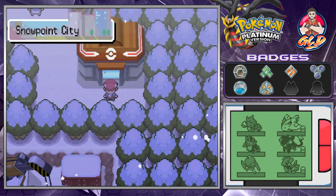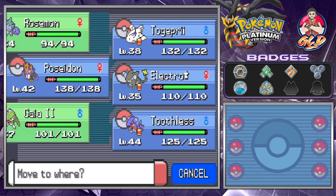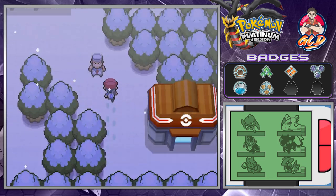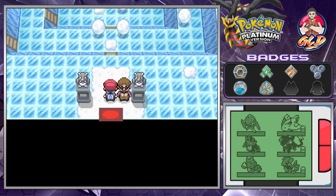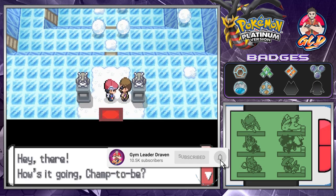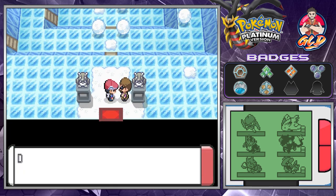Nice to know! Okay, so it's time — let's go right ahead and earn ourselves our seventh badge. Let's speed through this because seriously the snow is getting on my nerves. Here it is — the Snowpoint City Gym, and here's the guy at the entrance saying hey, how's it going, champ-to-be.